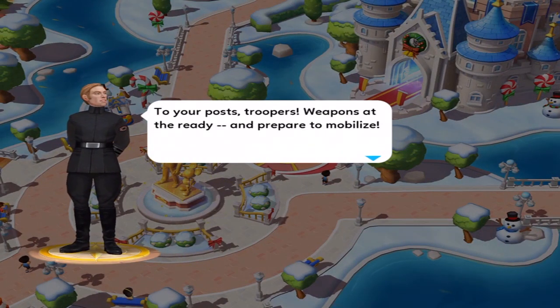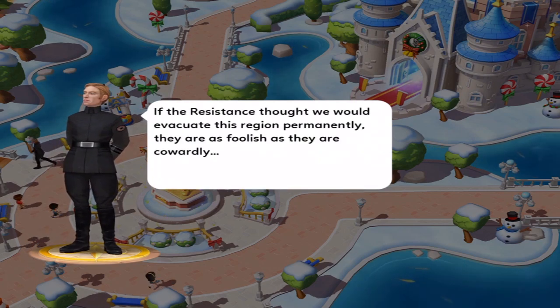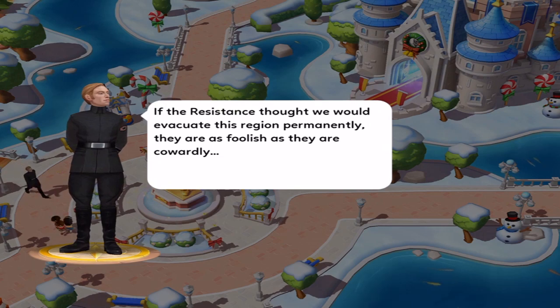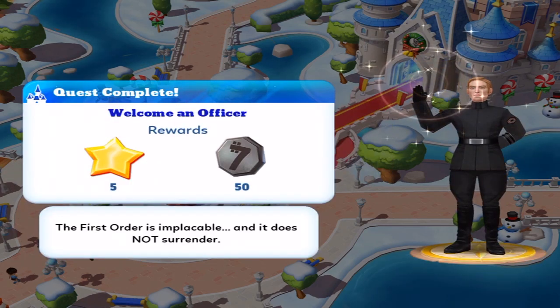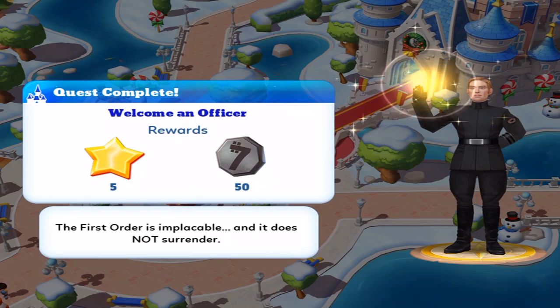To your post troopers, weapons at the ready, and prepare to mobilize. If the resistance thought that we would evacuate this region permanently, they are as foolish as they are cowardly. The first order is implacable and it does not surrender. Hiya!